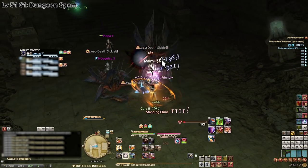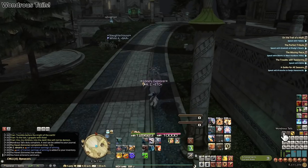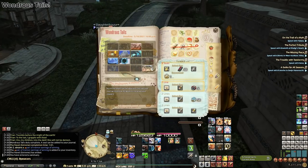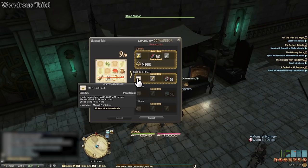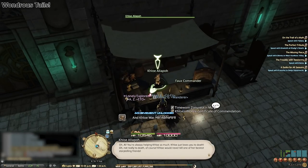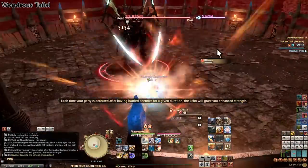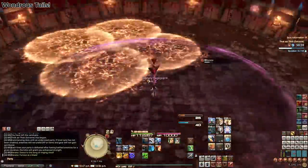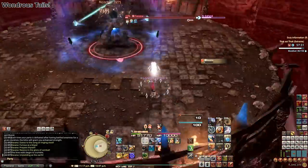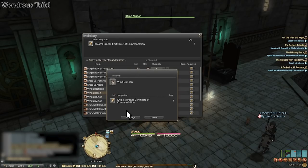Before talking about levels 61 to 70, two important points. First: do not forget to do your Wondrous Tails every week. You get to see one of the best NPCs, Chloe, and you also get a fat chunk of guaranteed experience points. The experience is granted to the job you have equipped when you hand the journal over, so equip your level 80 job to speedrun the duties, then switch back to the job you're leveling when handing the book to Chloe. Getting a single line is almost guaranteed, and all 9 stickers can yield 2 or 3 lines plus big MGP rewards, mounts, or minions.